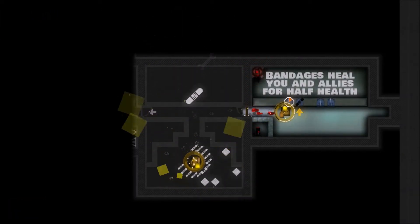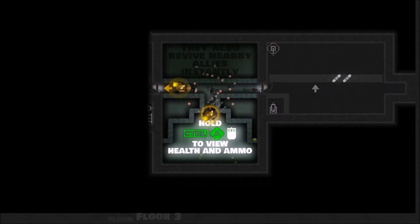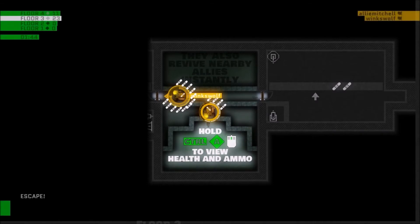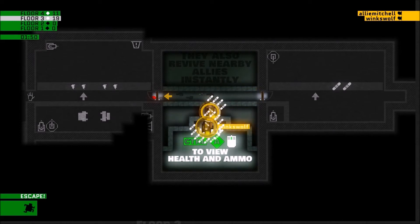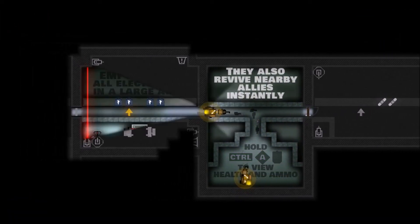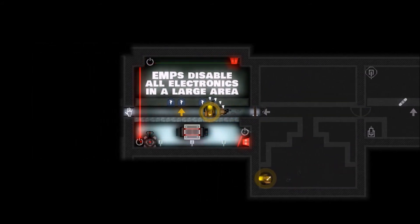If you walk through a medkit, you get healed. They also revive nearby allies instantly. Hold control to view health and ammo. EMPs disable all electronics in a large area.